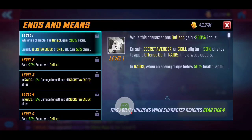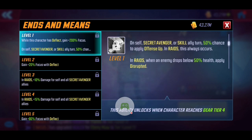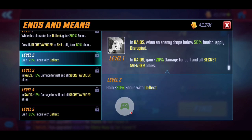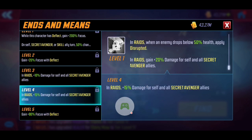Ends and Means is her passive, and this is where it really shines. While this character has deflect, she gains additional focus. On herself or a Secret Avenger or Skill ally's turn, there's a 50% chance to apply offense up; in raids this always occurs. When an enemy drops below 50% health, she applies disruption, and in raids she gains an extra 20% damage increase for herself and all allies. As you level it up, allies gain deflect, 20% focus, and additional damage. T4 adds an extra 80 focus with deflect. I want to see how this works in overall team synergy before committing to T4 here.